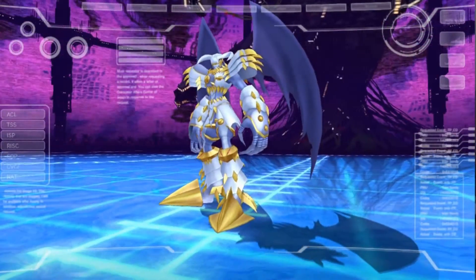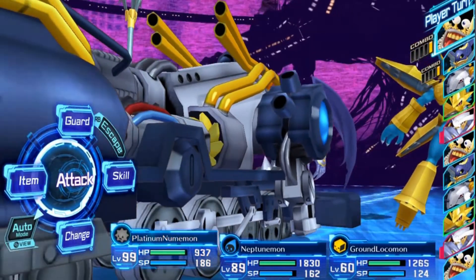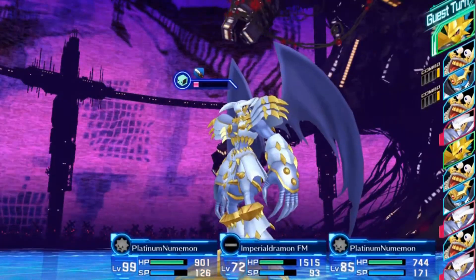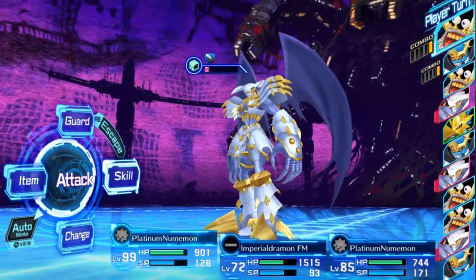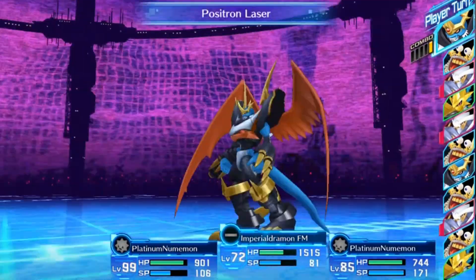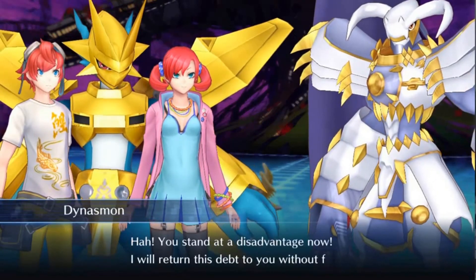Magnamon is on our side and we fight Dinosmon. Let me tell you, this boss fight was pretty lengthy — we are fighting a Royal Knight after all. I used Platinum Junk to finish him off, which is very effective against data-type virus. Then an overkill with Positron Laser from Imperial Dramon. Dinosmon is down. It's all over.